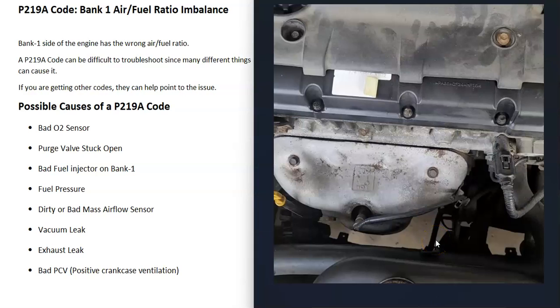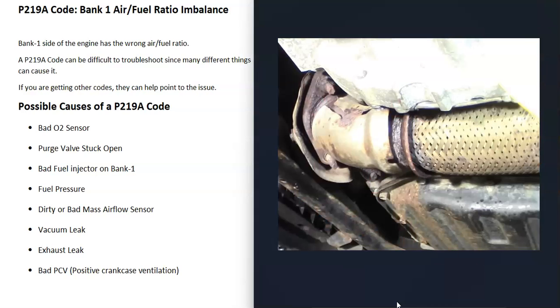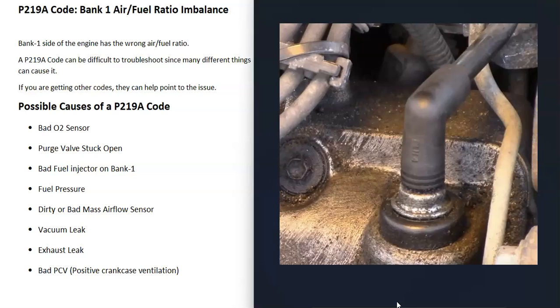A vacuum leak somewhere around the engine — such as a bad hose or bad valve cover gaskets — can also cause this code. One method to find a vacuum leak is the smoke machine method, where you feed smoke into the intake and wherever smoke comes out is where the leak is. An exhaust leak can also cause this problem, as outside air getting into the exhaust can throw off the O2 sensors since they'll be reading oxygen from outside air.